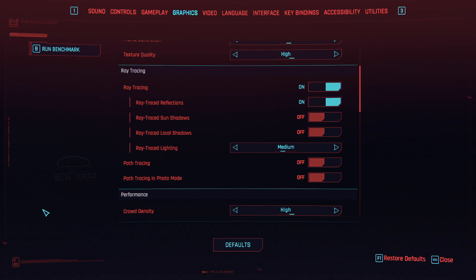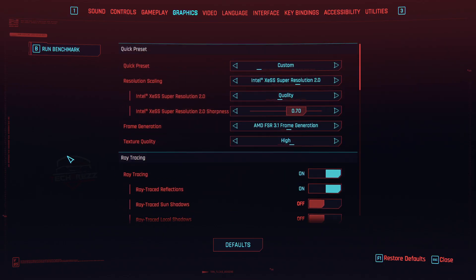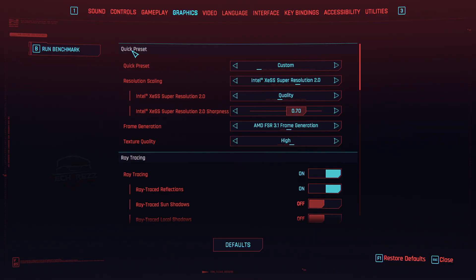I have it set to high and I'm getting a pretty decent experience with the latest technology added in the latest update. For ray tracing, I have ray tracing on and ray trace reflections on, but ray trace sun shadows and ray trace local shadows are turned off — those details aren't that important to me. Ray trace lighting is on and set to medium. You can try different settings, but medium works fine for me. At high, the frame rate sometimes drops. I've also disabled path tracing and path tracing in photo mode.